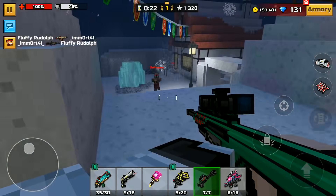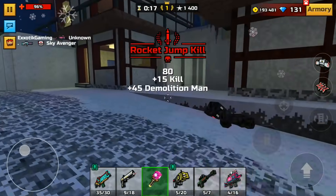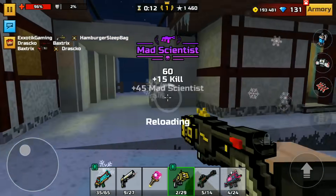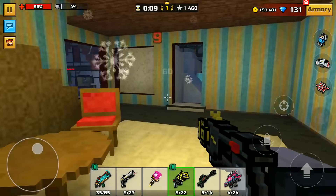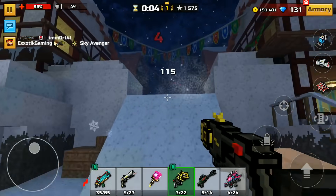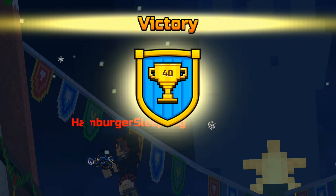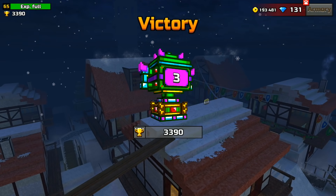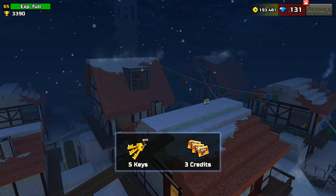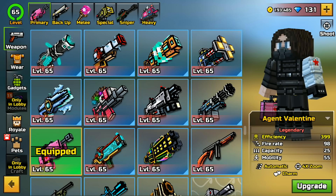Traditionally in Pixel Gun 3D, the police zapper would not be a weapon that you would get a good kill streak with. I'm running out of time. Fury kill with the police zapper! I missed the last shot — dang it. 27 kills. Night Christmas Town — first time playing this since like January or 2018. But I'm still just as good in that map as ever.